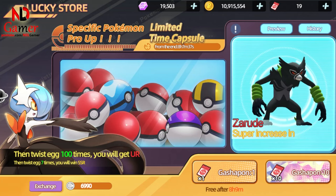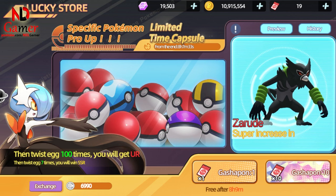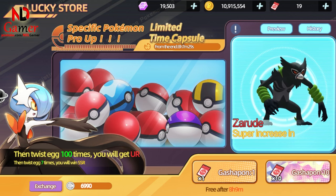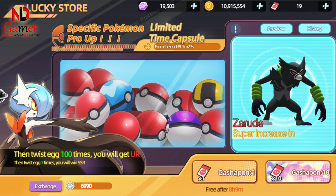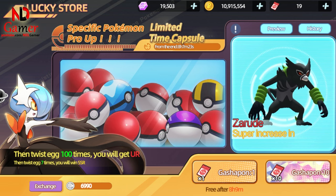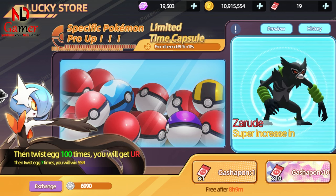Hello everyone! Today we're back with the game Elf Explorer. In today's video, I'll be reviewing the UR Pokémon from the Limited Time Capsule event. These Pokémon are from Generation 8. Normally, the game's regular capsule only includes Pokémon from Gen 1 to Gen 6, so make sure to collect as many as you can to add to your collection.